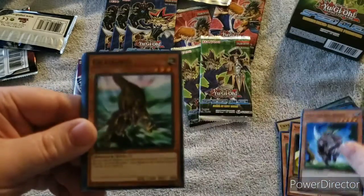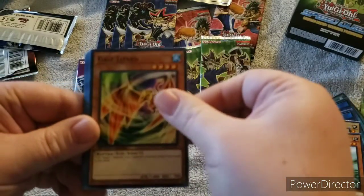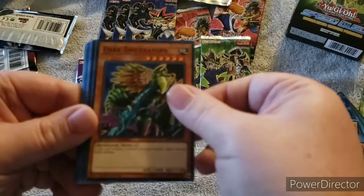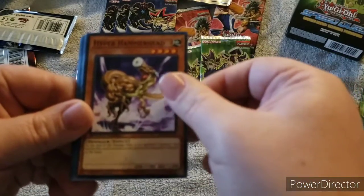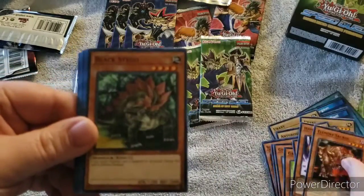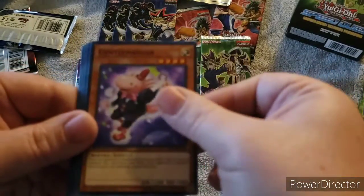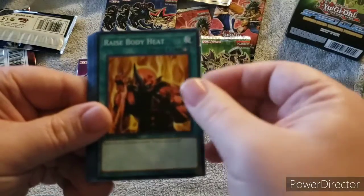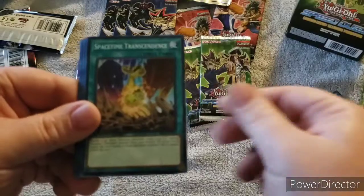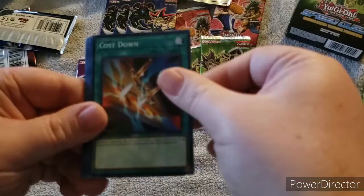We also have Black Tyranno Super Ancient Dino Beast, Mad Sword Beast, Gillosaurus, Gale Lizard, Dark Dry Ceratops, Hyper Hammerhead, Element Saurus, Black Stego, Gentlemander, Raised Body Heat, Ultra Evolution Pill, and Space-Time Transcendence.